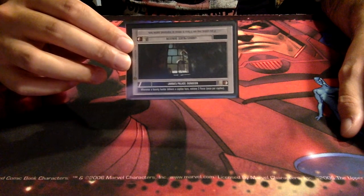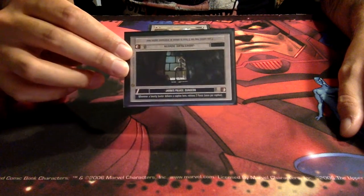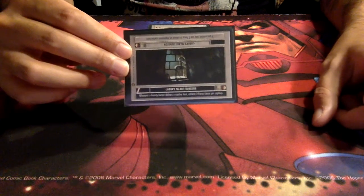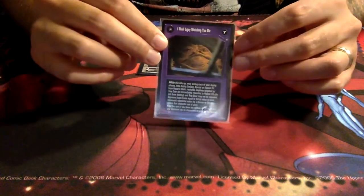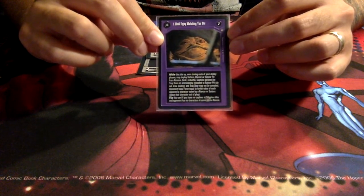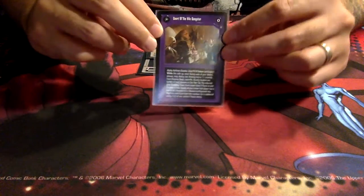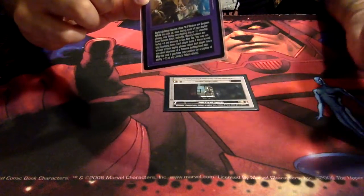Jabba's Dungeon is important as it allows us to deliver captives and then retrieve 2 force, which can make the difference between winning and losing. I would advise not bringing more than one captive there, because that will mean you'll have to flip Court of the Vile Gangster. 'And I Shall Enjoy Watching You Die' is really irrelevant for this deck — we don't have the Rancor, we don't have the Sarlacc. We're just trying to harness this side as long as possible.